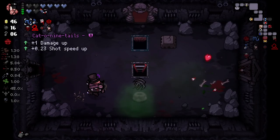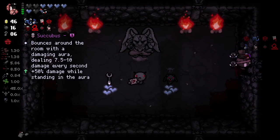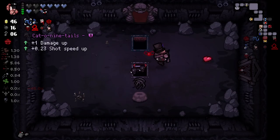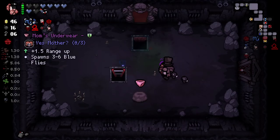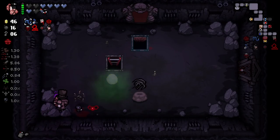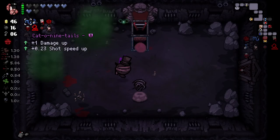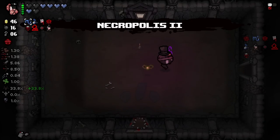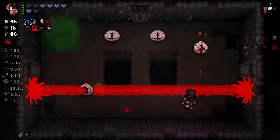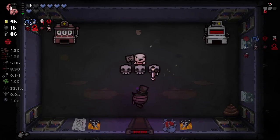I want to keep it for the whole run just to see if the item is functioning and working, because I kind of feel like it's maybe not. Either that or I'm just getting really lucky or unlucky — I don't know if I'd class this as lucky or unlucky. The poison will consume you. We got some damage up here. I don't feel anything's worth trading for that. We're getting a lot of items we just don't want right now. I desperately need more shot speed — maybe I should be taking pills more often to try and get shot speed.